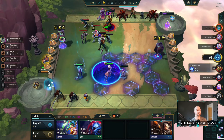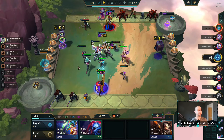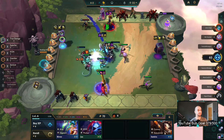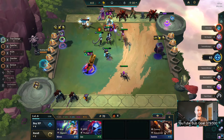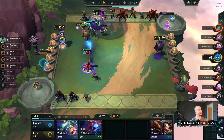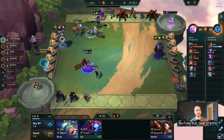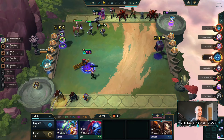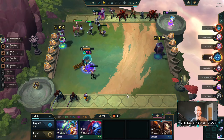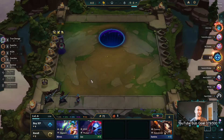I'll move my units next turn. What is that — an AP Jinx with Learning to Spell? That's new. I don't think that works out the way you think it would, buddy. I just don't think that's very good. Oh well, the joys of low ELO where you just don't care and you can play whatever you want.